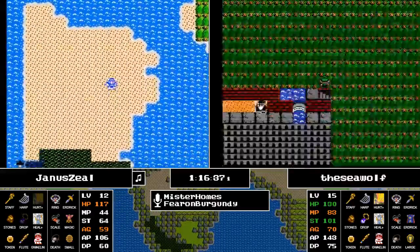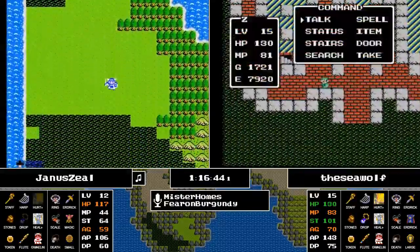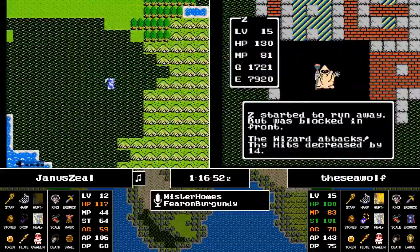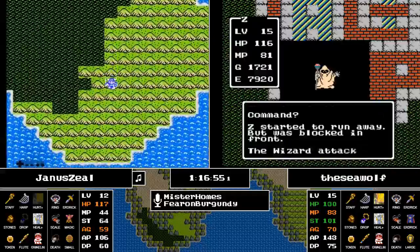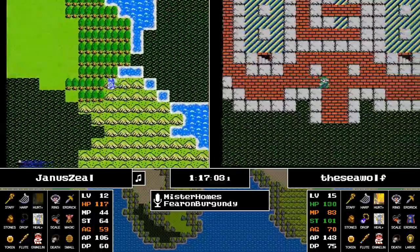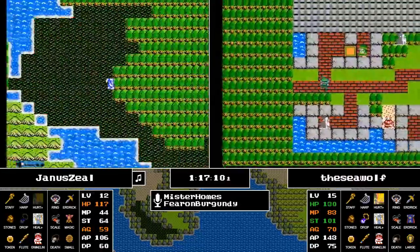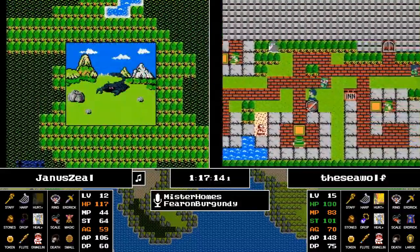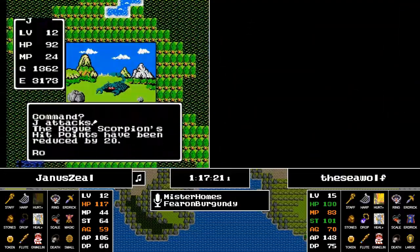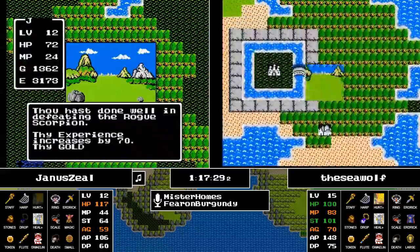They just learned Hurtmore, correct? Muscle memory is a really funny thing — Hurtmore was gained so late that the entire game you've been doing the menu wraparound to get to Healmore, and sometimes you go through muscle memory and do it again, but all of a sudden there's Hurtmore there. Chat confirms Hurtmore was at level 15, acquired about five minutes ago.